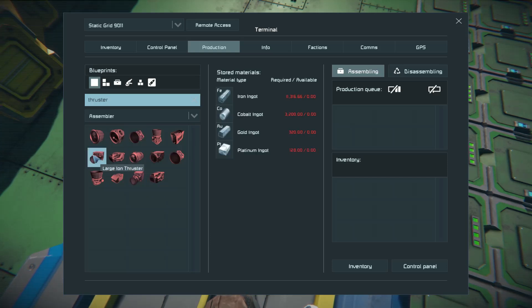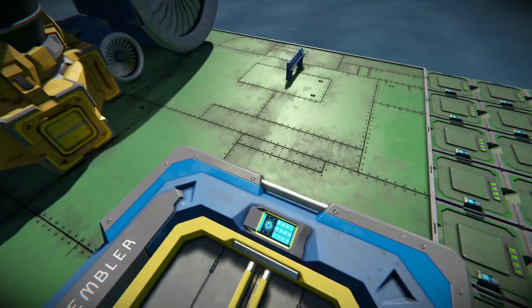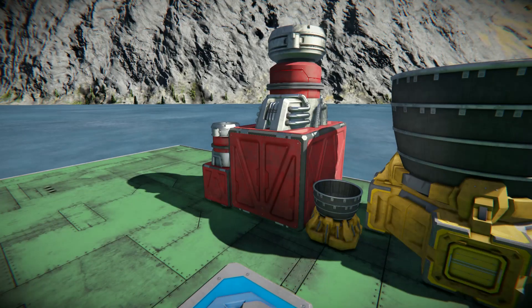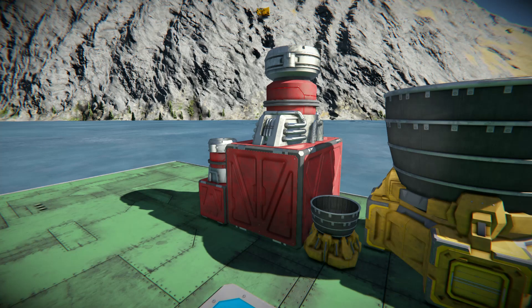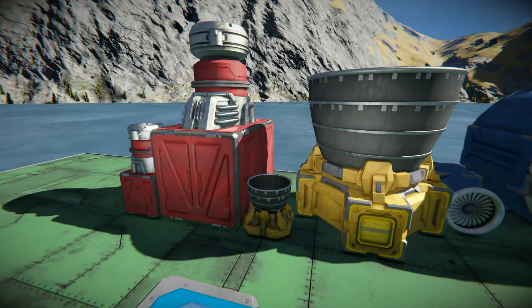The large ion thruster — and it doesn't matter if you use a different skin, they're always the same — costs 11,300 iron, 3,200 cobalt, 320 gold, and 128 platinum. Ion thrusters in real life are very weak, and in this game I just don't see a purpose in using them other than aesthetics. They cost a ton of expensive resources on top of requiring a lot of regular resources as well.